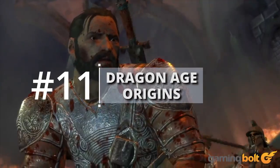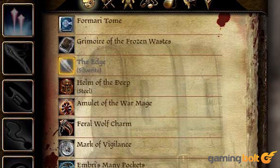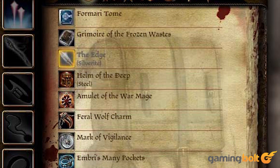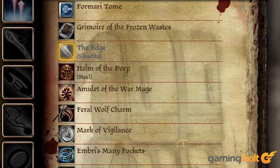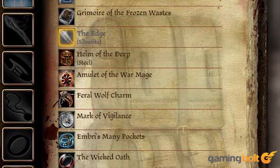Dragon Age: Origins is quite like The Witcher 3 and Skyrim in this regard. Seeing as it's a very traditional RPG, it centers around loot, and there's plenty of unseemly ways to get your hands on it. With lockpicking and pickpocketing systems in place, there's plenty of options for players when it comes to stealing. Just make sure you don't piss off the hermit in the forest — you wouldn't like him when he's angry.